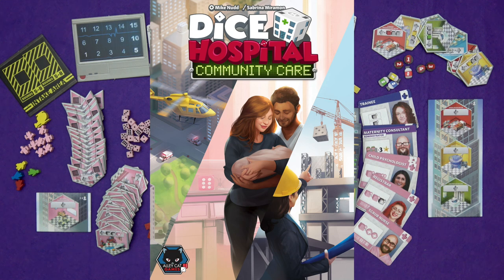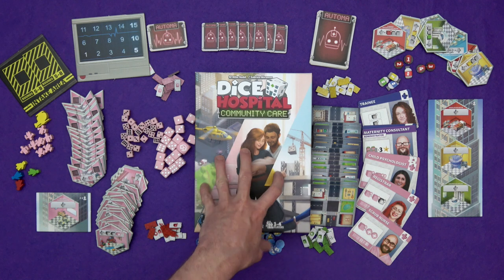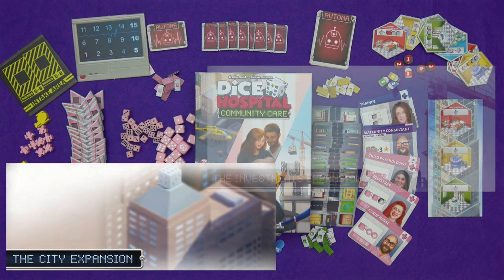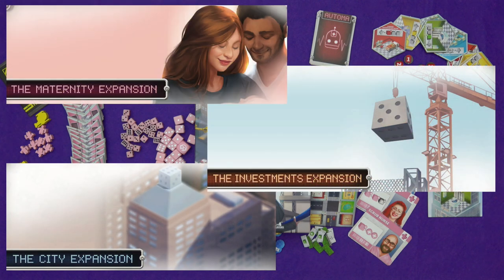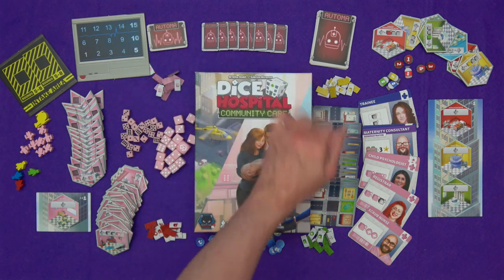Hi everyone, I'm Tom and today I'm going to be showing you how to play Dice Hospital Community Care, a new set of expansions for Dice Hospital. There are three expansions inside that can all be played individually or you can combine them together in all sorts of mixtures. There's the city expansion, the investments expansion and the maternity expansion. There are also rules included for a brand new solo mode, the Automa mode.